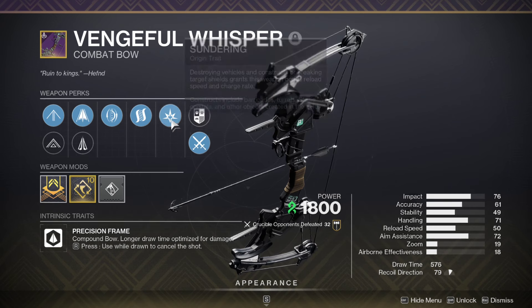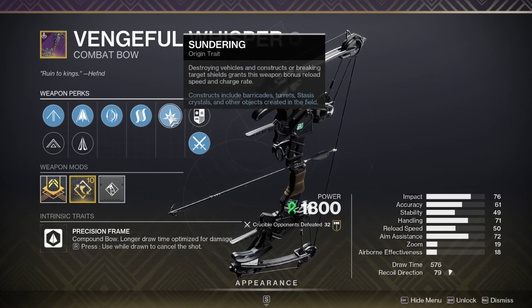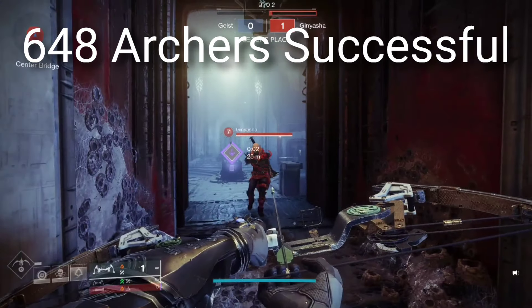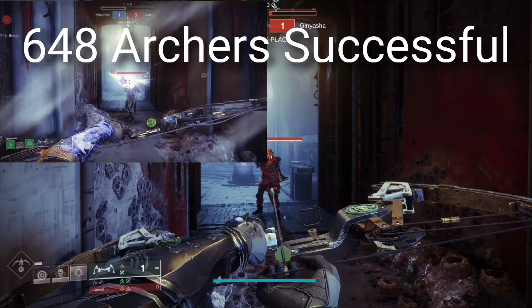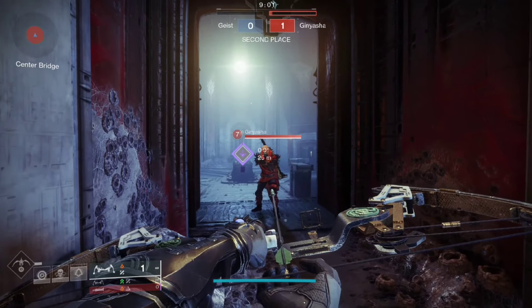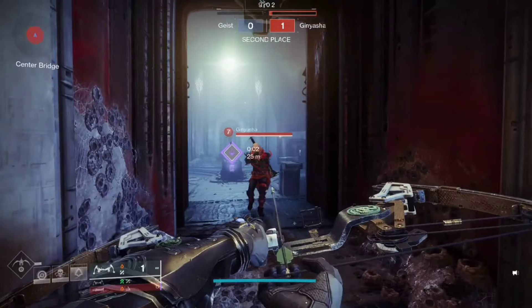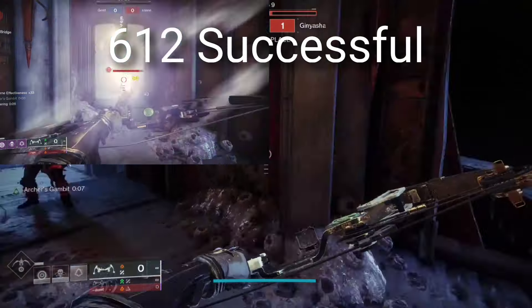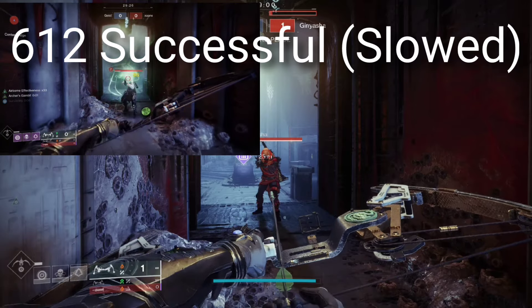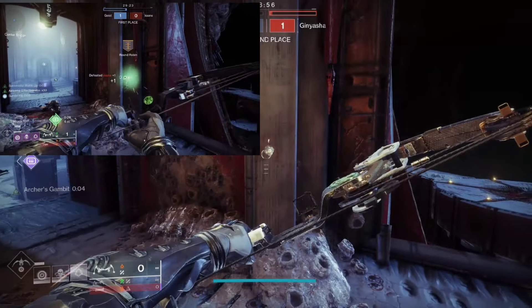There was a recent buff that happened to Sundering, and it essentially allowed it so that breaking shields would allow the speed boost — the draw time boost and the reload boost — to come up. I'm showcasing a bunch of different rolls with this bow, showing how fast it can be compared to the actual Hush, which was the original bow that has been sunset. And as you can see by most of these, they're just about on par. Depending on the perk rolls you get, it's possible to be just about as fast as Hush, or even faster than the original Hush. But even a not-so-great rolled bow will be just a little bit slower.